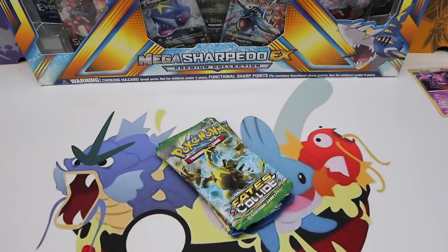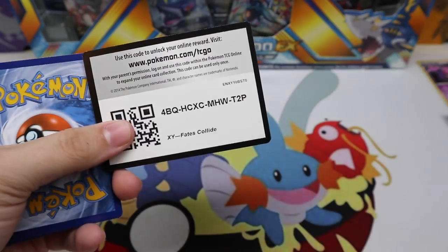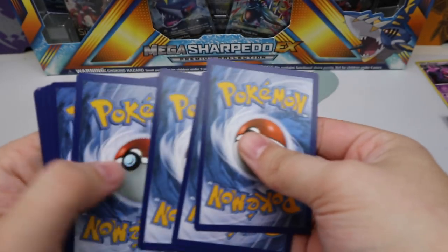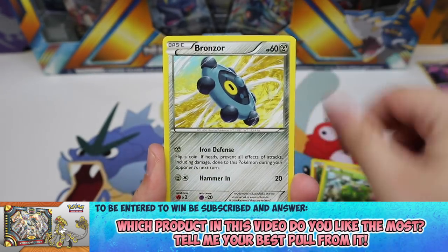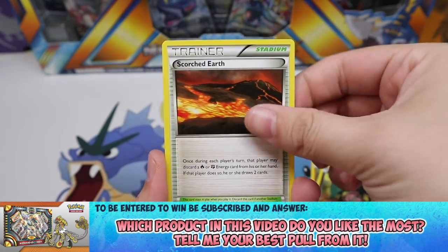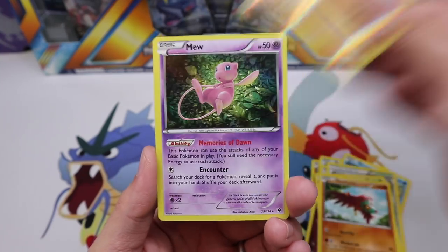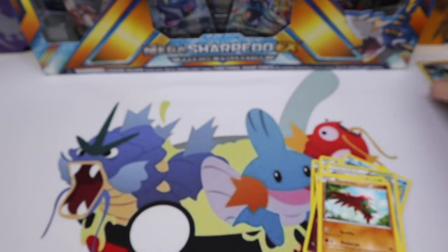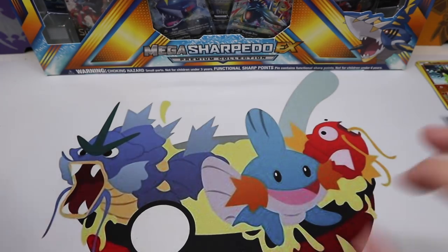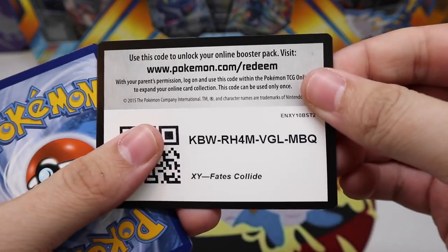Let's cozy up to the table and start opening some booster packs. Let me know in the comments what you get from these codes, and also let me know what your favorite product we're opening today is — I would love to know. Tell me about any good pulls you've gotten from these kinds of products. We have Zygarde Reverse and a Mew Holographic. I love this Mew — it's a gorgeous card. I've kept every single one of those Mews I've ever pulled.